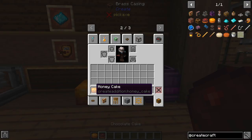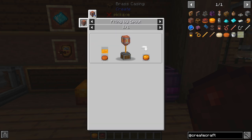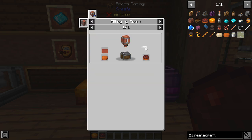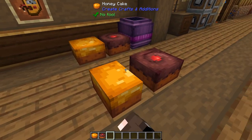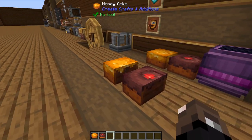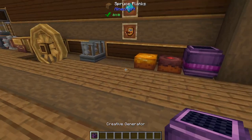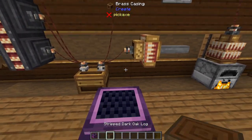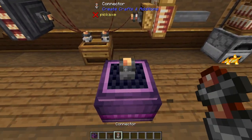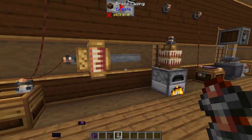The mod also adds honey cake and chocolate cake, which can both be crafted with a base cake and using a filling by spout with either honey or chocolate. You get a new little cake which works as a food source very similar to vanilla cakes. The last thing is the creative generator, which basically just gives you unlimited power — hook it up to your system and have infinite power.